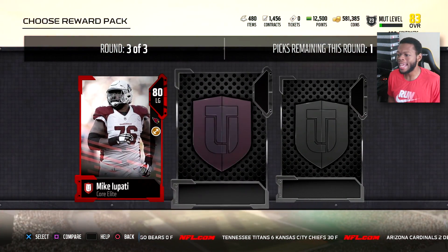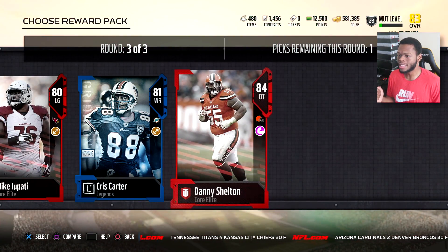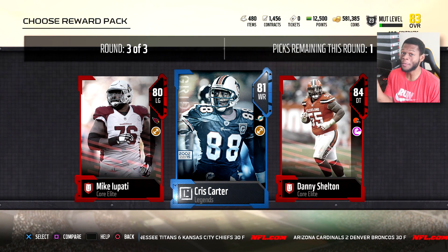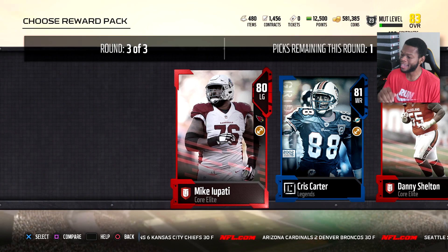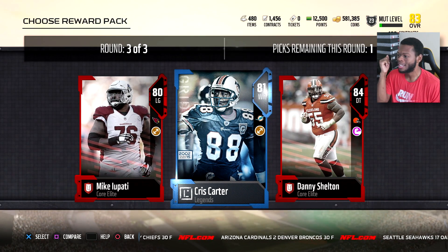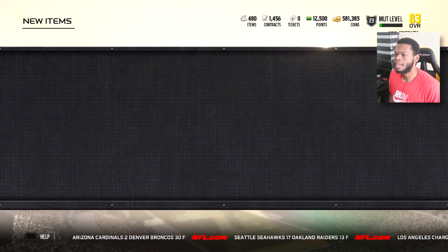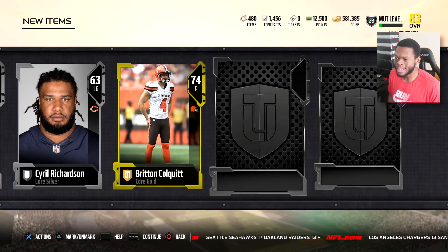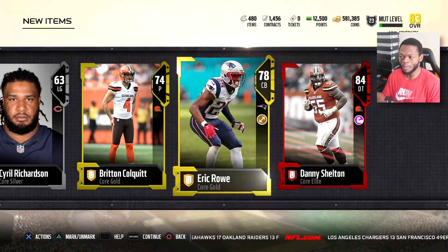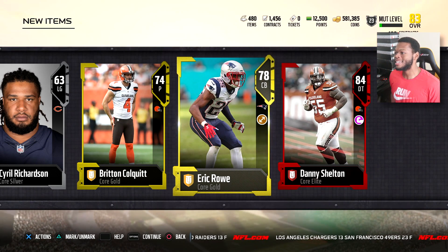Elite round: Mike Iapati, Chris Carter, Danny Shelton. This was kind of a weak round — honestly a weak pack in general. Iapati's barely at 80 overall. Chris Carter — that's just a glorified collectible, and Shelton's probably not coins. I'm going to get Shelton though, get the trenches right. This third pack was a little dry — I needed a little bit more grease in this pack. It's just a dry pack, bro. We got Danny Shelton though.